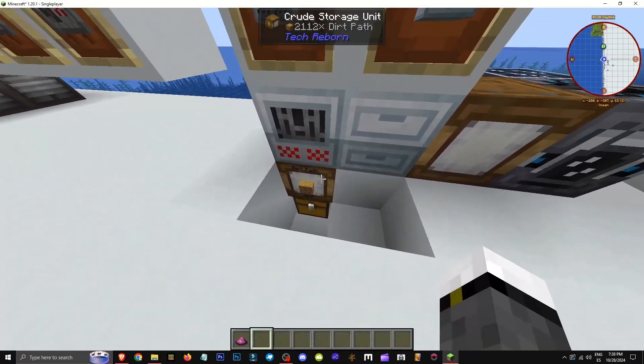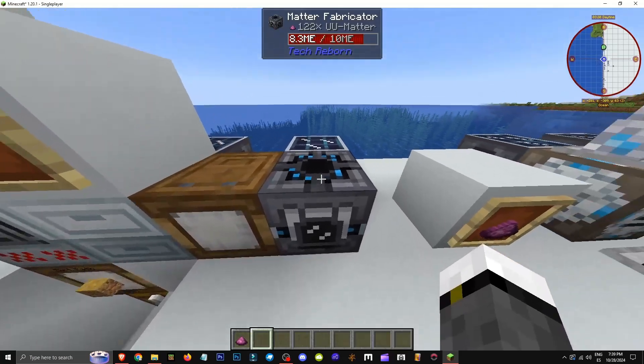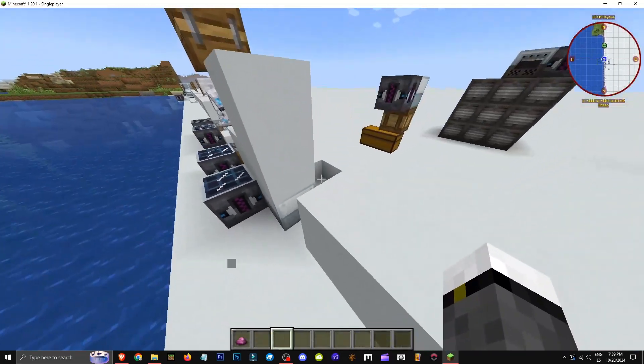How do you get UU-Matter? I've explained storage units, recycler, autocrafting, etc., but I haven't shown how to get UU-Matter automatically. This element can be automated like many others. I'm just using this as an example.